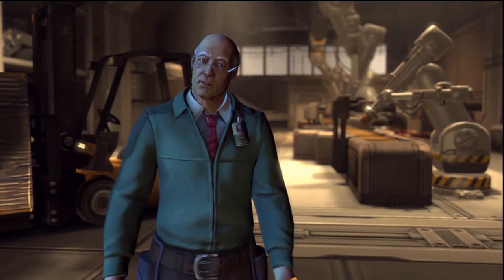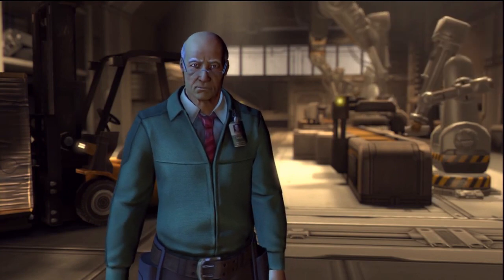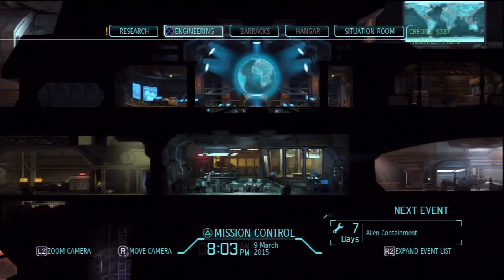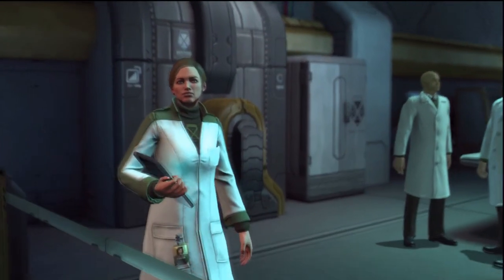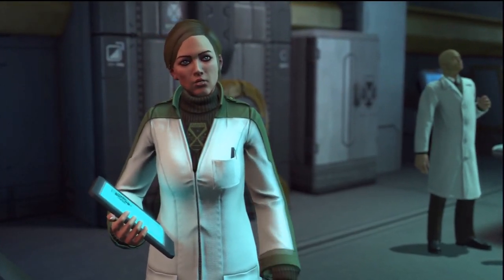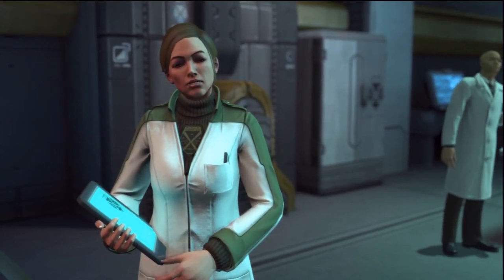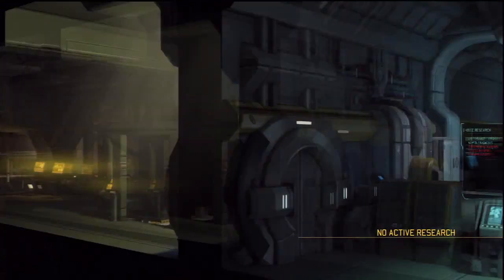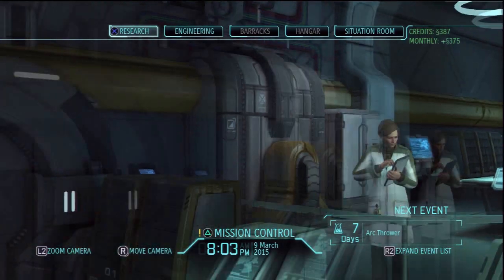Dr. Valen has asked to see you, Commander — no doubt she wishes to explain her plan personally. Commander, I'm sure you've been briefed on my request. With your authorization, we can begin research on the Ark Thrower immediately. Let's get that one started too — we've got enough to get it done.